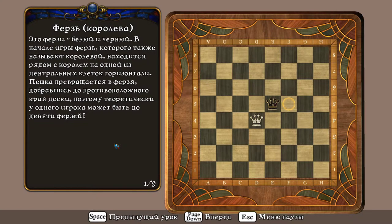Это ферзи, белый и чёрный. В начале игры ферзь, которого также называют королевой, находится рядом с королём на одной из центральных клеток горизонтали. Пешка превращается в ферзя, добравшись до противоположного края доски. Поэтому теоретически у одного игрока может быть до девяти ферзей.